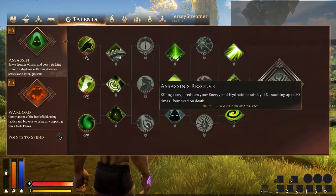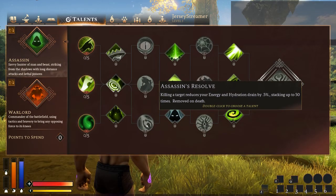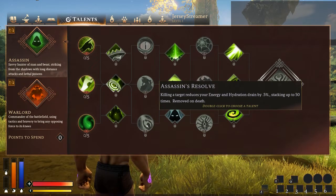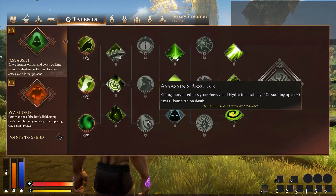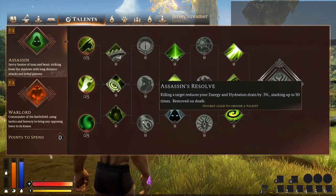Assassin's Resolve — killing a target reduces your energy and hydration drain by 0.5%, stacking up to 50 times, removed on death. This is also removed on logout, which is something that kind of annoys me. I hate getting up to 50 stacks and then thinking I should really get off the game, but I've got Assassin's Resolve and Pathfinder's Resolve — that took killing 50 things to get. But it is a really good talent on its own. Getting anything that reduces your energy and hydration drain is great — it alleviates having to deal with food and water constantly.